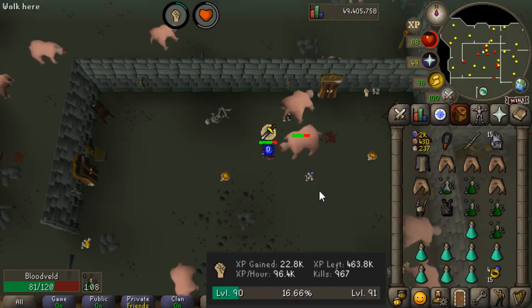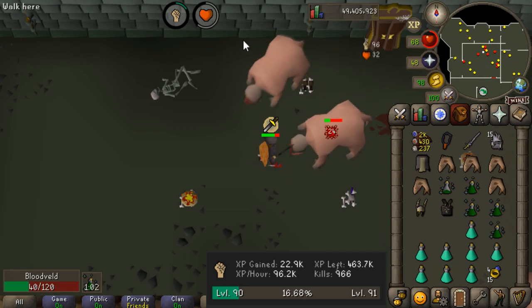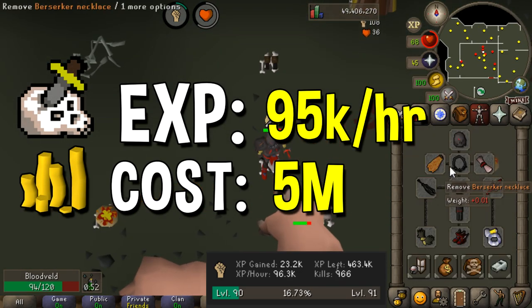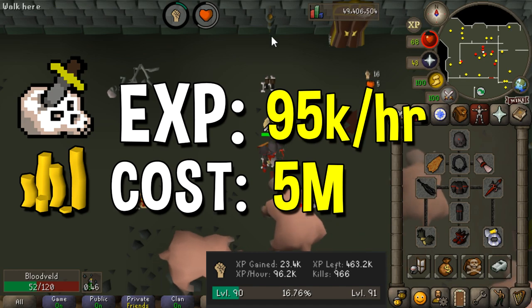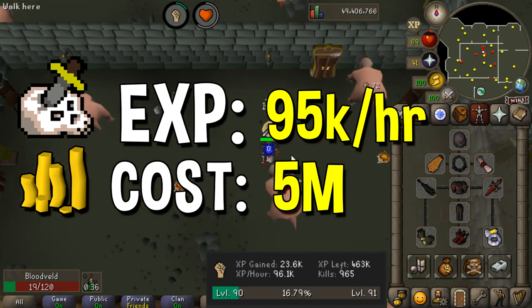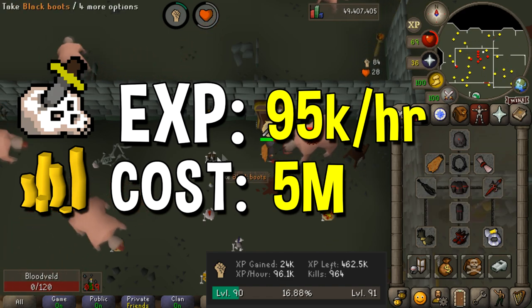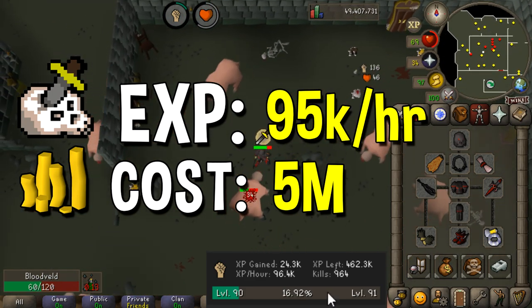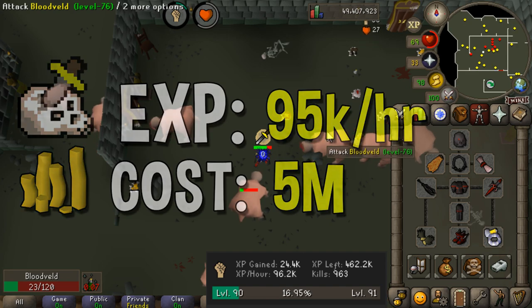I am really impressed with the obsidian armor set combination — we're getting 96k strength experience an hour very consistently. One thing to keep in mind is this lowers your accuracy by a significant amount due to the berserker necklace effect. However, for most strength training you're not fighting things with defensive stats anyway, so it's not a big deal. To get the full obsidian set with the berserker necklace and obsidian sword it's going to run you around 5 million GP.